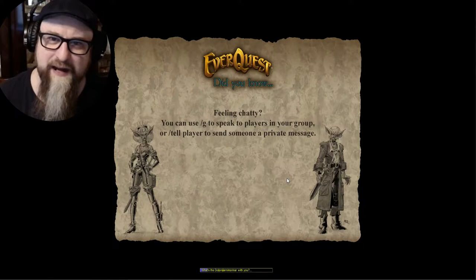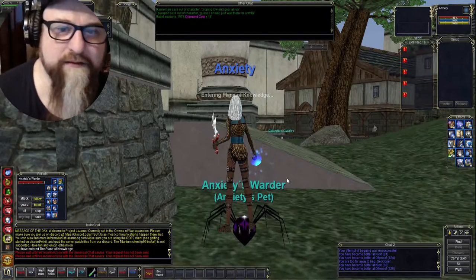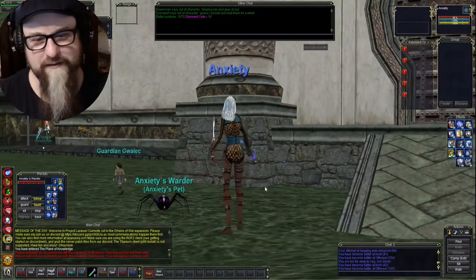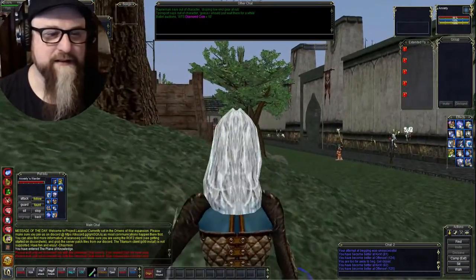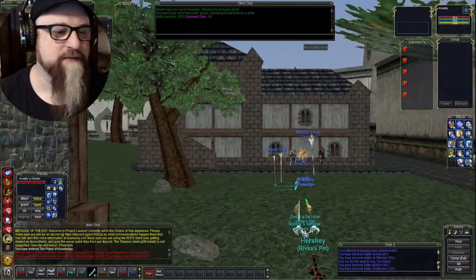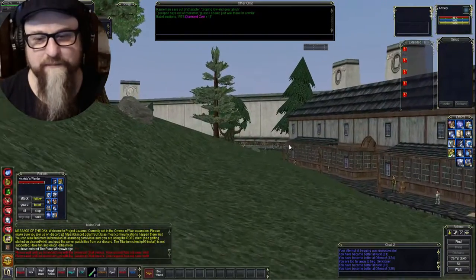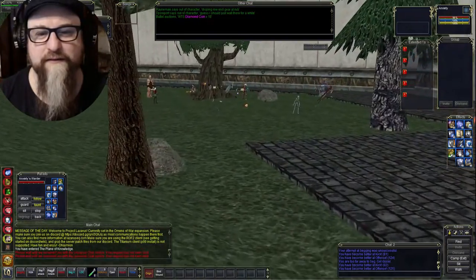I don't know if I got into this in my first video about Project Lazarus or not. So no matter what city you're from, using origin just takes you to POK, which makes sense because you could get to any city from POK. And looking here on the right you see all these crazy buffs I have, all of them lasting over four hours. It's like, how do you get four hour buffs? Especially a four hour Gift of Pure Thought - it's unheard of. Well, that goes to one of the quality of life things on this awesome server.